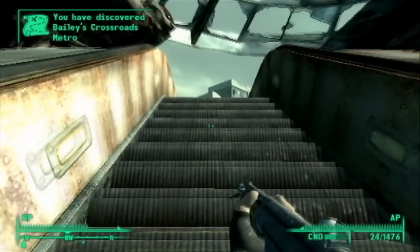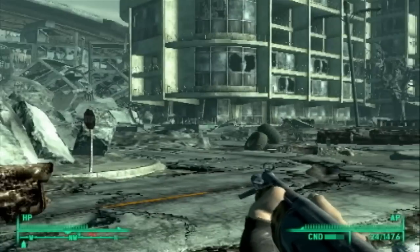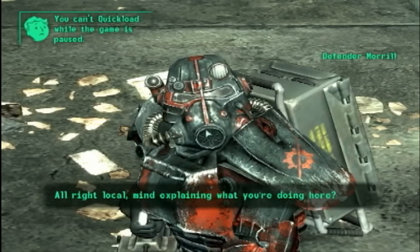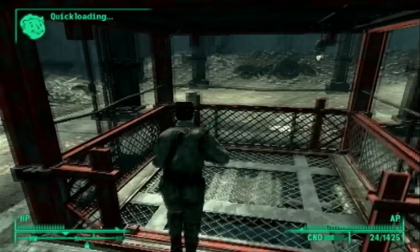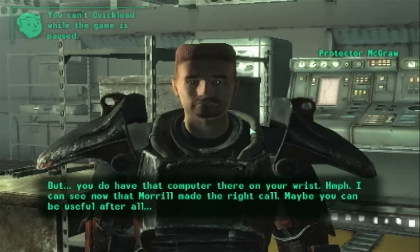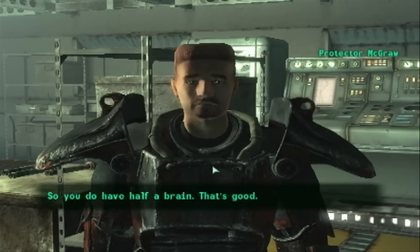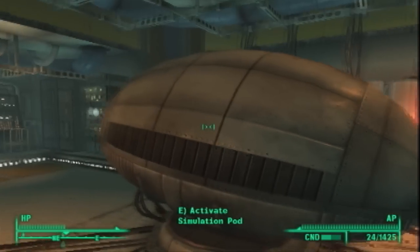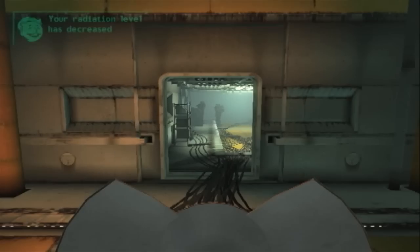The first DLC is called Operation Anchorage. It starts out with you, the player, receiving a radio signal transmission from the Brotherhood Outcasts. Apparently they need your help. A few super mutant brain splatters later, you discover that they found an armory filled with some nice new toys — if they could get it open. That's where you come in, since you're the only one who can interface with the simulation machine needed to unlock it. What happens in this training simulation? The liberation of the Alaskan city of Anchorage — and thus comes the name Operation Anchorage.